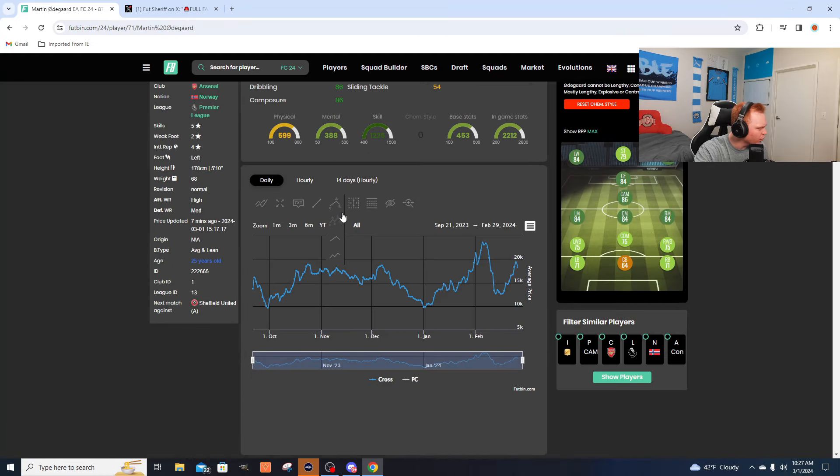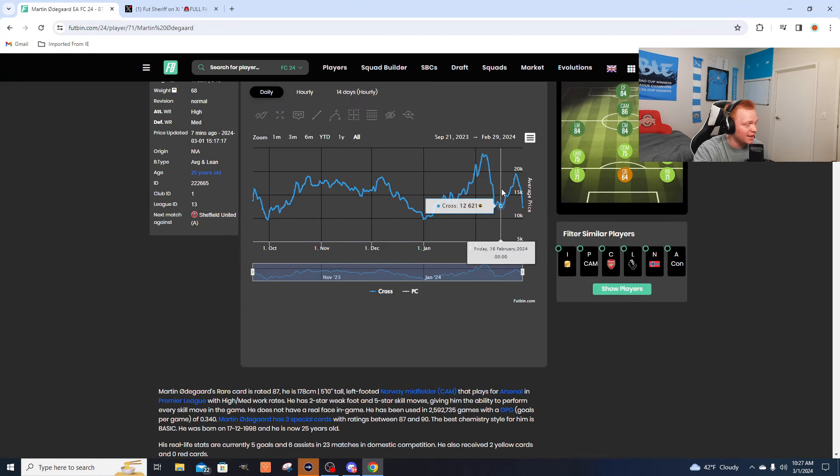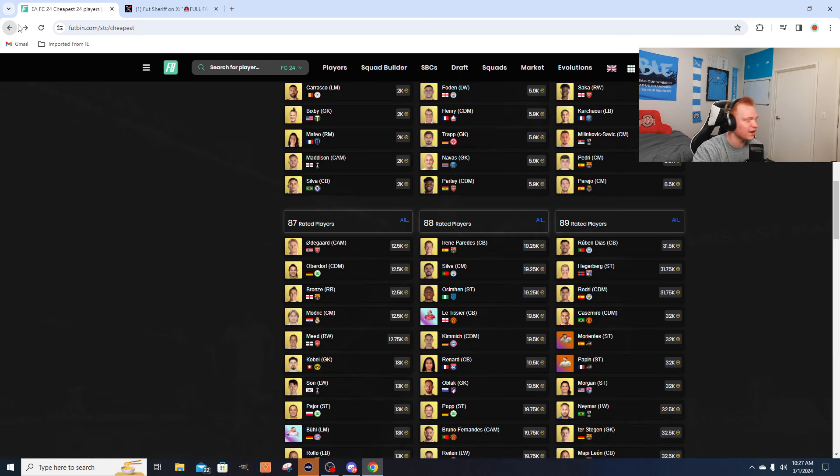Looking at 87s — Odegaard is at about 12,500 to 13k. This time last week was about 12,500k, then went all the way up to like 19,000 coins, which is absolutely absurd, and then came right back down in price. These are really safe prices to invest in.